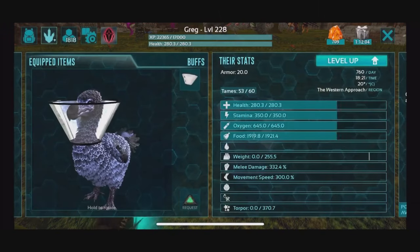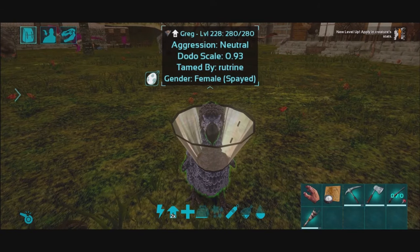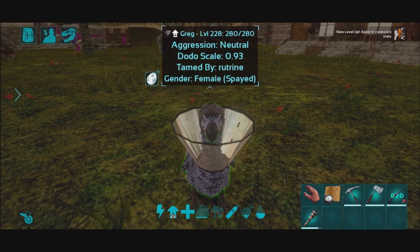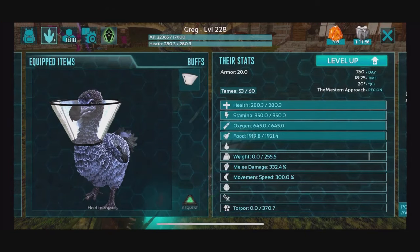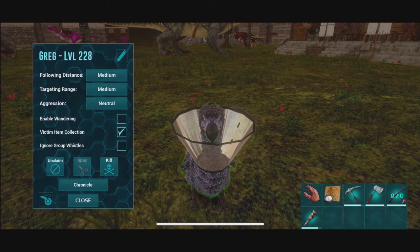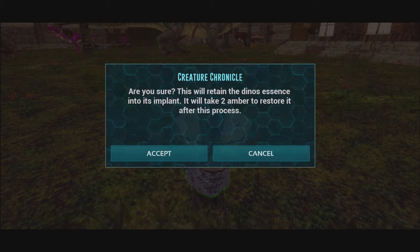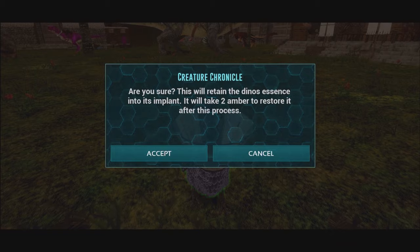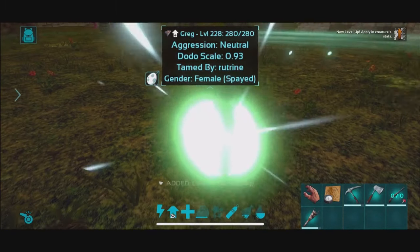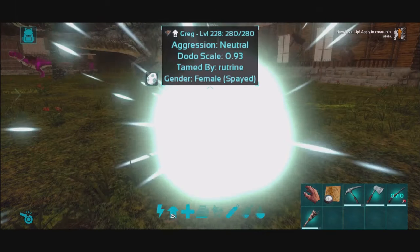So for Greg, we have — come on, I want to click on the icon. Gender: female, and then parentheses, spayed. I want to see if we revive Greg and if we'll actually keep the spayed status as well. So let's go ahead — we have the implant. Let's go ahead, go over this menu, and chronicle. Are you sure? This will retain the dino's essence into its implant. It will take two amber to restore it after the process. We do have two amber, so we're okay with this. And the cone of shame from Greg went back into our inventory.